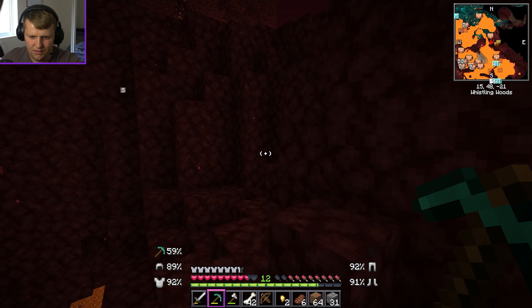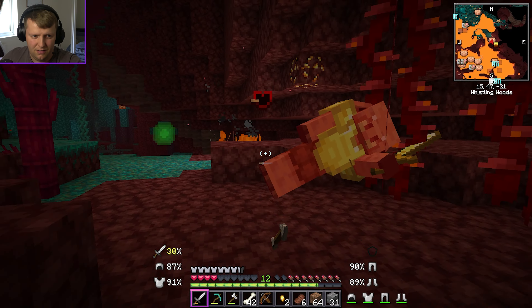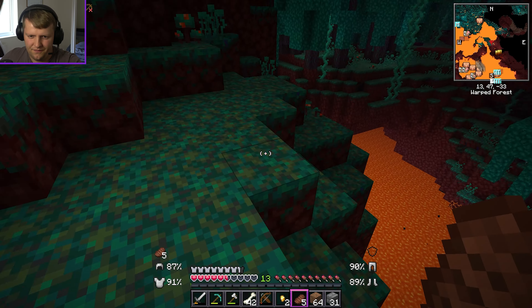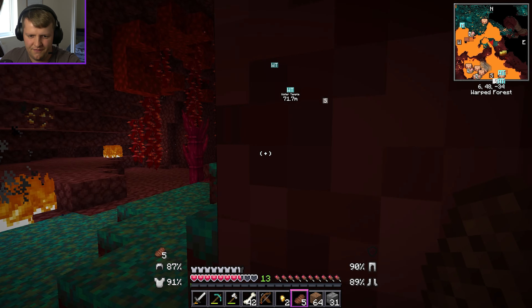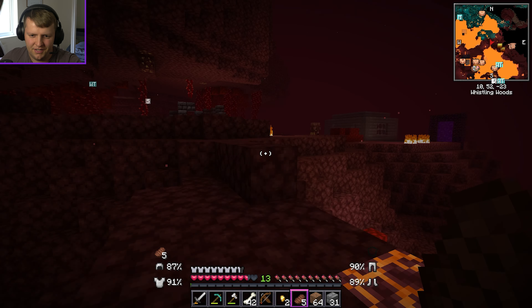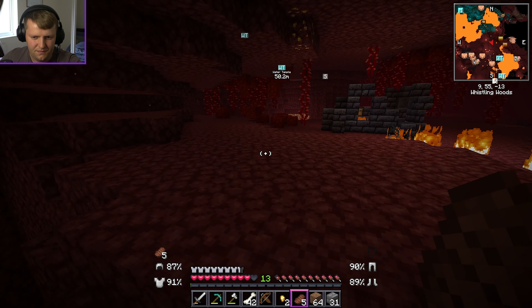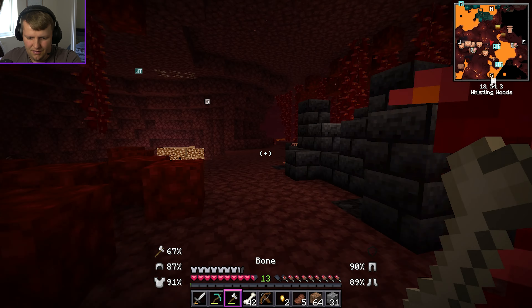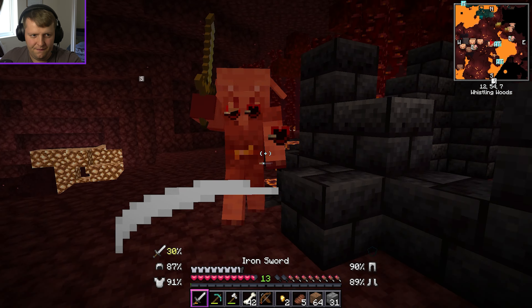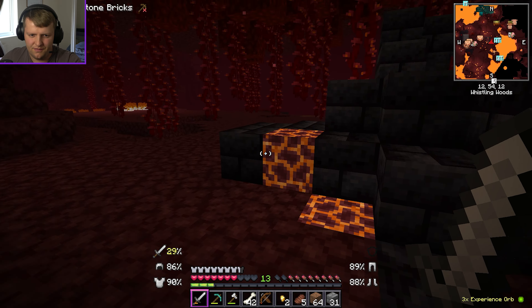You're going to get us killed because that thing is just going to come straight at me — don't open the door! Maybe it wants this? Oh, it's okay... maybe I can't tame it. I'm going to have to just take it out because that thing is going to kill me. I don't know what you want. I'm so sorry.